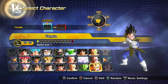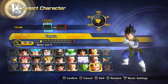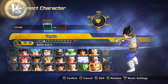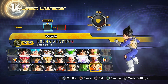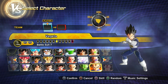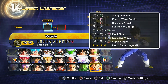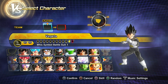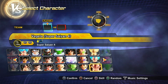Then we have Vegeta, who also has a lot of forms. So we have regular Saiyan Saga Vegeta, Saiyan Saga Vegeta without the scouter, the Galick Gun Saiyan Saga Vegeta, then Battle Damage Saiyan Saga Vegeta. Then Namek Saga Vegeta and Battle Damage Namek Saga Vegeta. Then Frieza Saga Vegeta, Android Saga Vegeta, Buu Saga Vegeta, Angel Vegeta, Resurrection F Vegeta, and a custom variant I usually call Dragon Ball Super Vegeta.